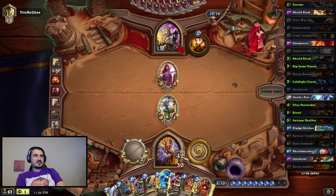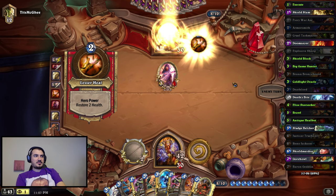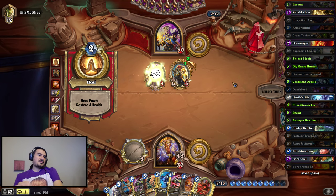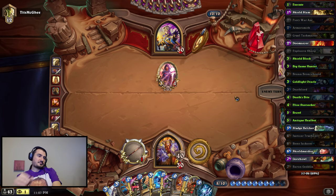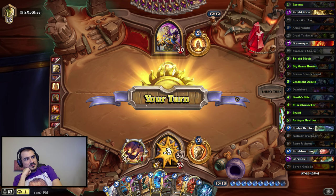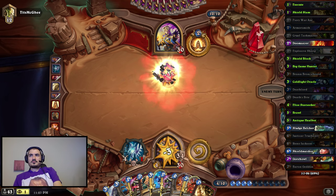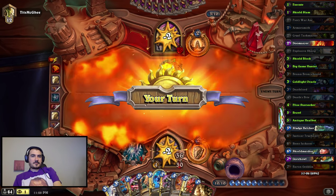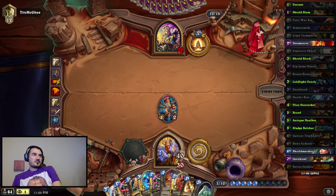I left the Sheep up because his guy is going to die regardless. He needs to play a Power Word Shield, heal it excessively, or play a Velen's — and in every case I'm pretty happy. We're almost there. We have to play at least with one card left in the deck.